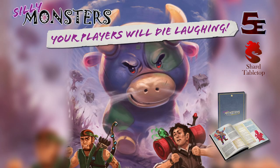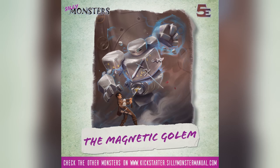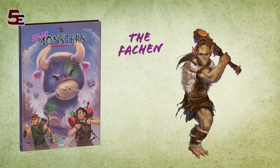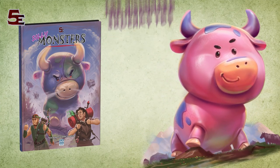Before the final tip, a word from today's sponsor: the Silly Monster Manual, live on Kickstarter, bringing ludicrous creatures to your table — things like the Balloon Man, who makes balloon animals and brings them to life; the Animated Squeaky Toy; and the Magnetic Golem, which pulls players' weapons and equipment toward it. Each monster has full artwork and 5th edition stats. It's perfect for lighter games, especially with kids. Link to the Kickstarter in the description.